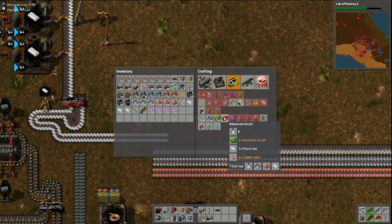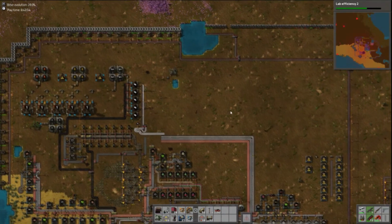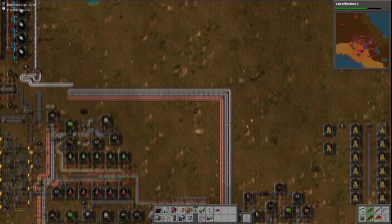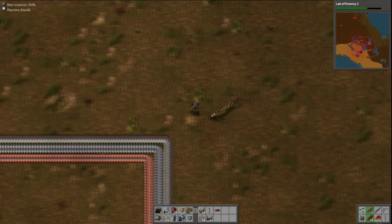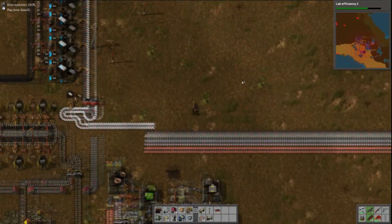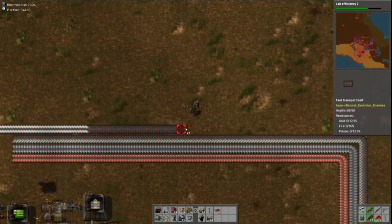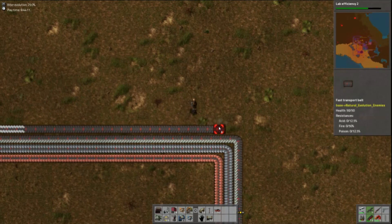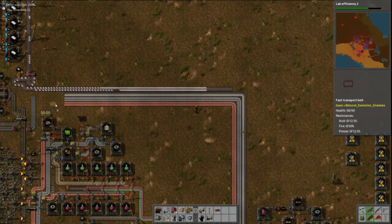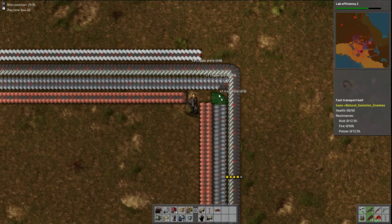Let's just build this factory chain over here instead. I was bringing it around here, but now I want to put battery production in this area. So I'm just going to bring this along like this. I've got all that wonderful plastic spread out all over the place, and I don't actually need this section of resources, so I can pull this all up.